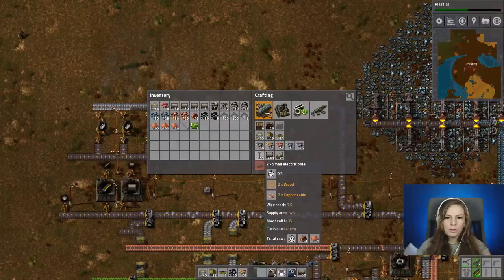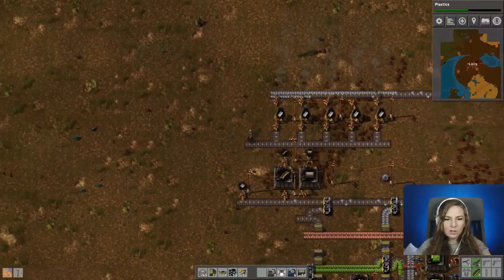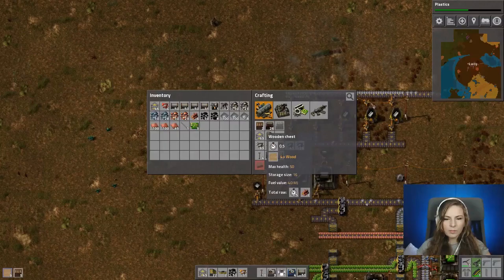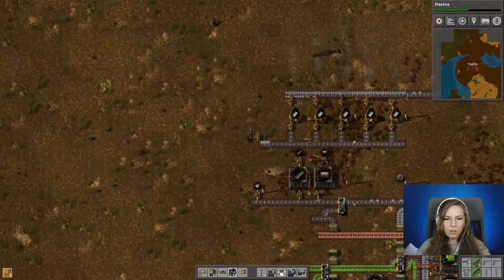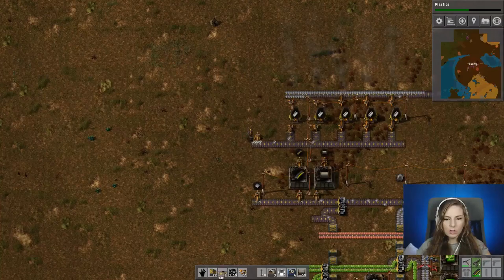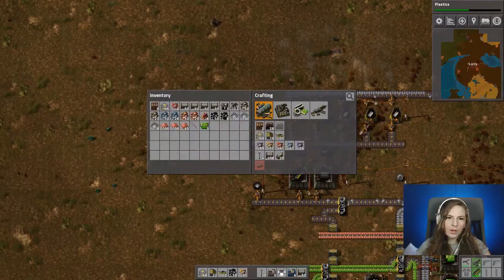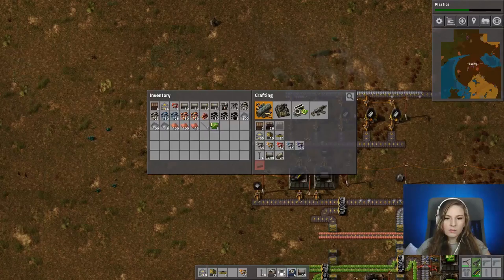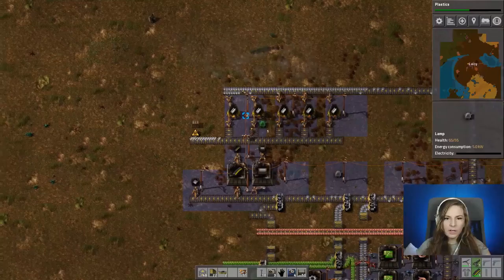It looks like we're out of light poles so I'm going to make a few of those just in case. Now we have some steel going. Let's put a box down here to collect some. We need to make this one segment longer so it matches the other one or it'll bother me. Coal is backed up. We have lots of pipes, a light, and a light pole.